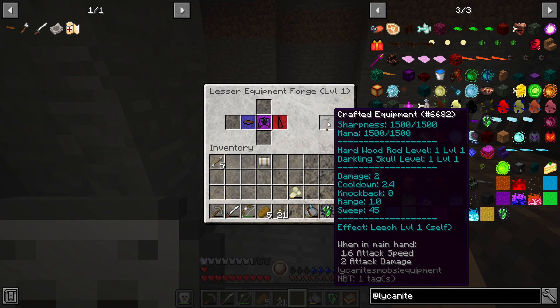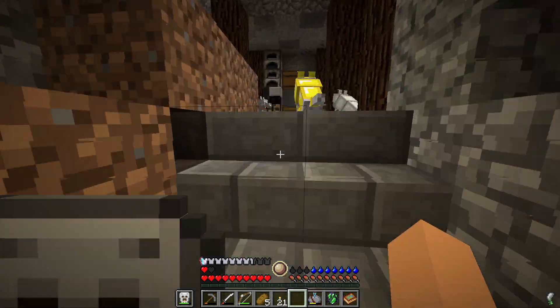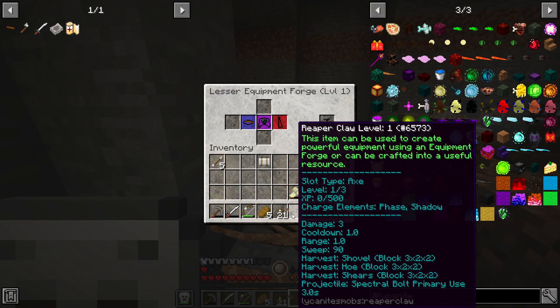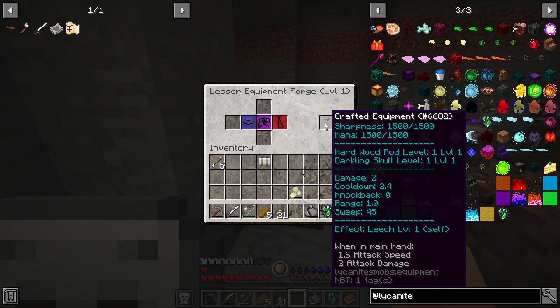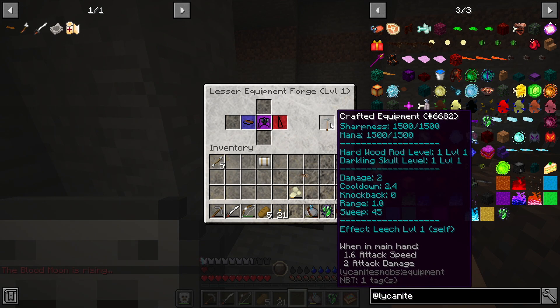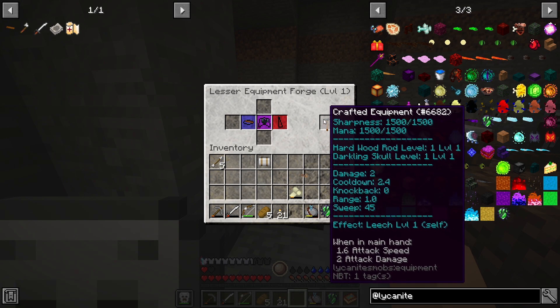We can actually craft that — it only does two damage though, which is pretty bad. We can also add more stuff in. Can we put in the reaper hand as well? It doesn't let me do that. So right now we can make this; it's not going to be super great but it should heal us. We also have a blood moon rising so I imagine I'm about to get stomped. I actually can't even craft it, okay. This is something we'll come back to as we build up more mob pieces.